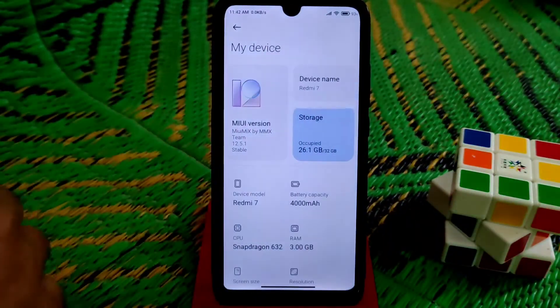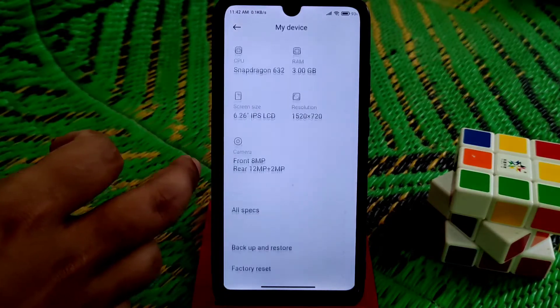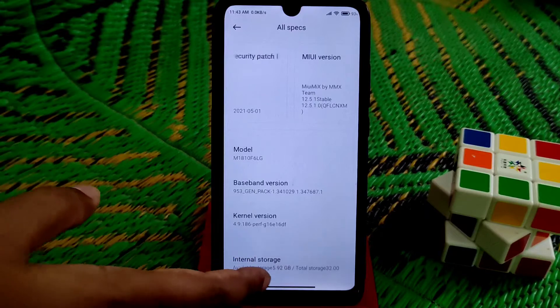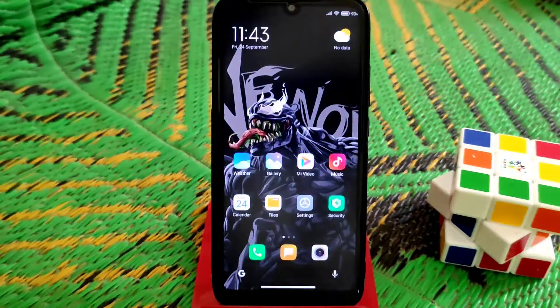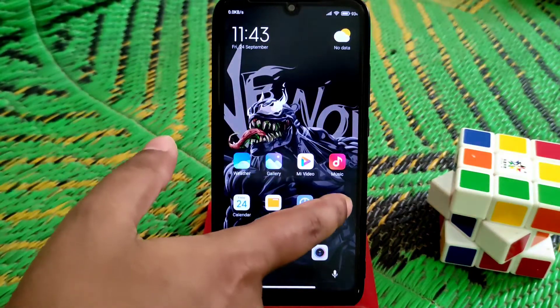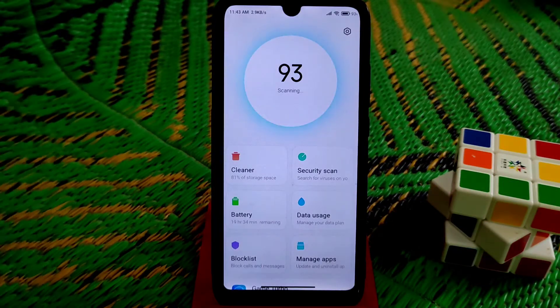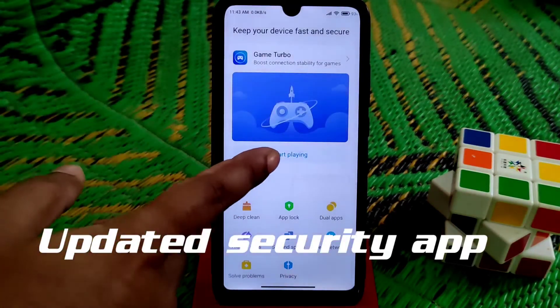From settings you guys can see the MIUI version and every single spec. We have the default kernel which MIUI has always used, and here is the updated security application which I manually installed. You guys can install any Chinese-based applications that have been released for MIUI 12.5.